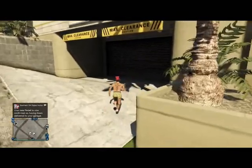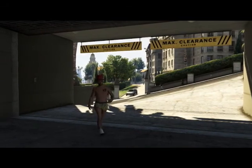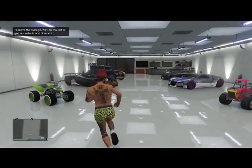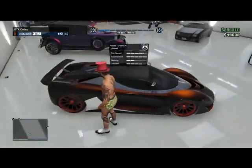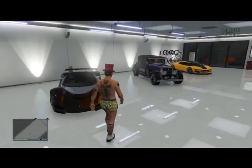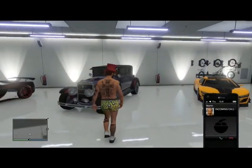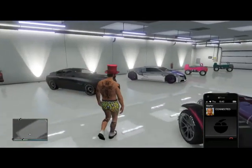Once you're at your garage, I'm going to show you that the car is still in my garage and I have not in fact sold it. There you go — the Turismo is back in my garage and I still have it. Every time you do this glitch, you do need to buy a Karen Rebel, and you'll also have to keep buying the limo stretch or Rhino Tank ordered through Pegasus, because it's only good for one glitch.